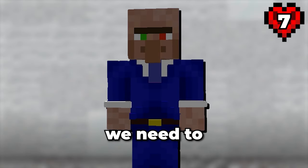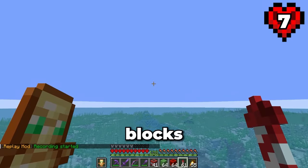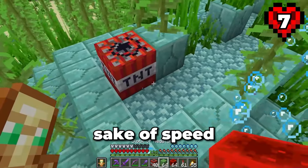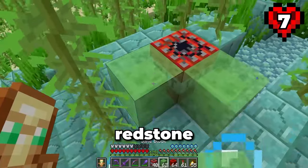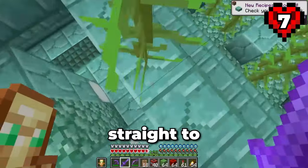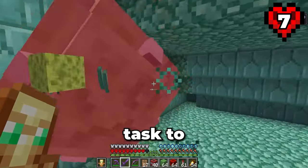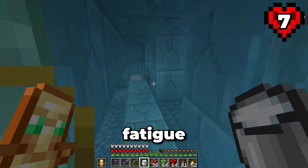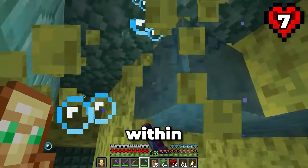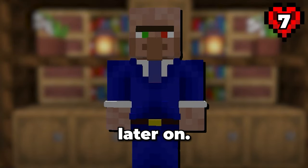But before we do that, we need to raid an ocean monument. I've picked out an ocean monument that's only a few hundred blocks from spawn. For the sake of speed, I'll make use of some slime blocks, redstone blocks and TNT so that we can blast our way into the monument straight to the Elder Guardians. Doing this made killing all three of them a quick and simple task. Once I removed the mining fatigue effect, I went looking for the sponge room within the monument, ending up with a lot of sponges. These will be useful later on.